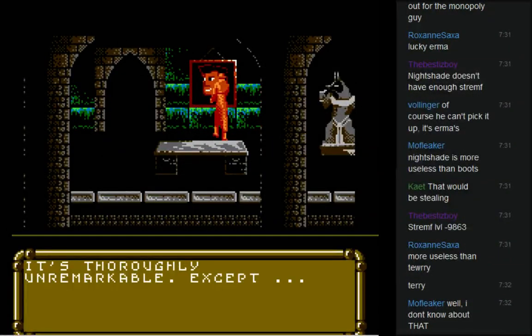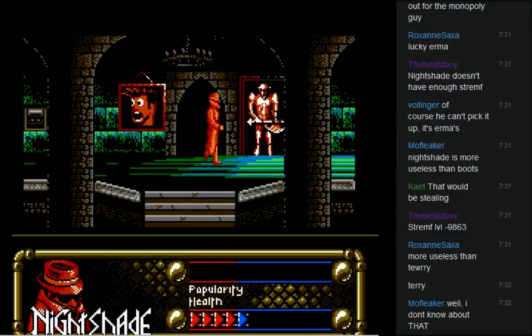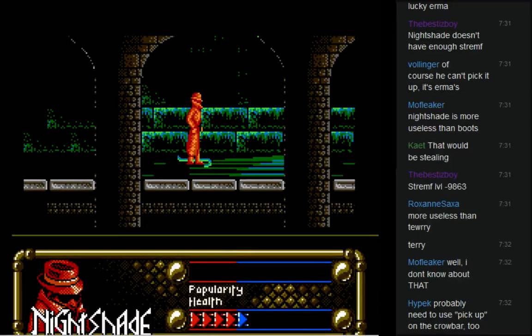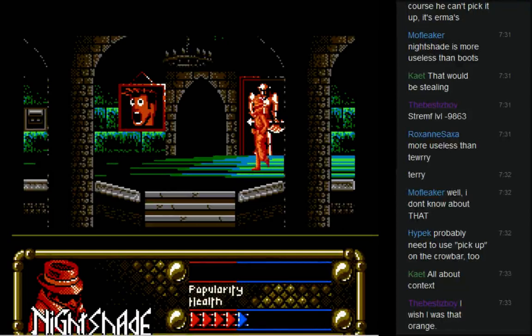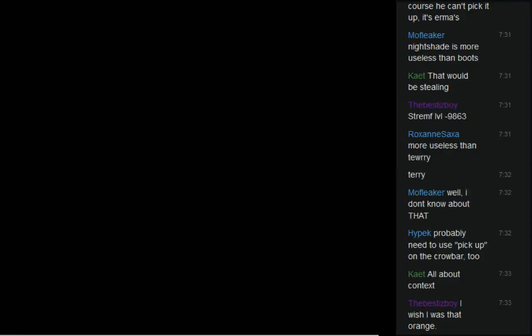There's a picture there — it's thoroughly unremarkable just like the other unremarkable one. I'm gonna go try to pick up this crowbar again — I have to be able to pick it up. Pick up — there we go! You just have to use the other menu. Quit hiding behind the pillar, you coward! All you need is a lot of spray paint. Yoink!